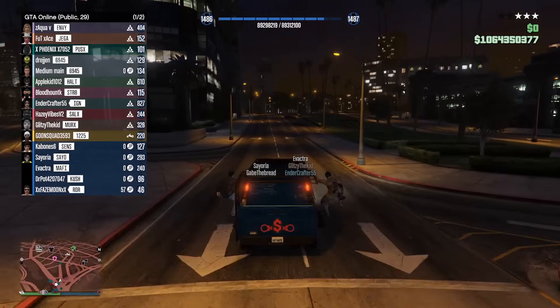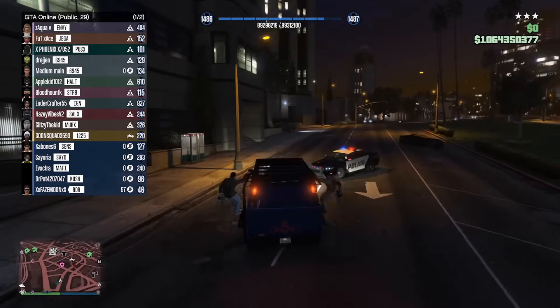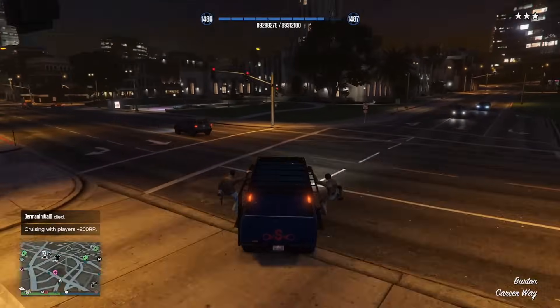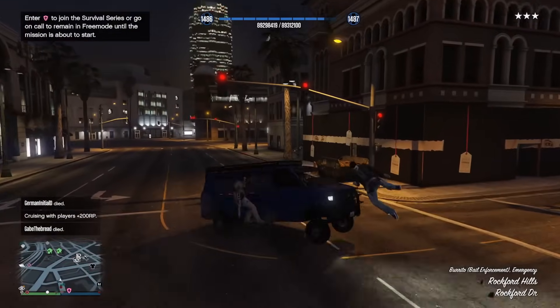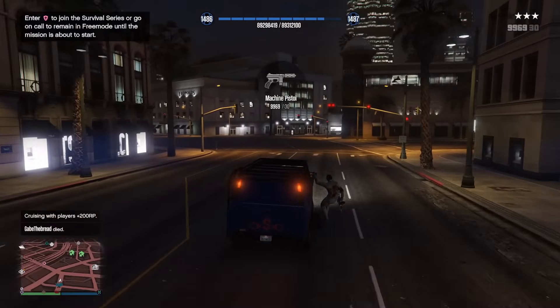The bounty van can sit six players: two in the front, two in the back, and two on the sides. It feels like it's harder to knock off the passengers hanging on the side of the vehicle than it is for other vehicles with the same functionality. And in PvP, those side passengers have access to the Combat MG as a drive-by weapon that can lock onto people, which is very strong.